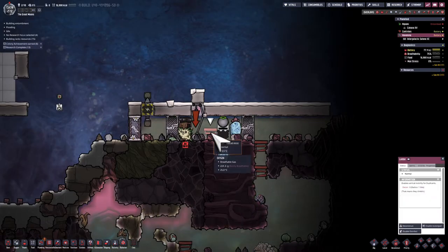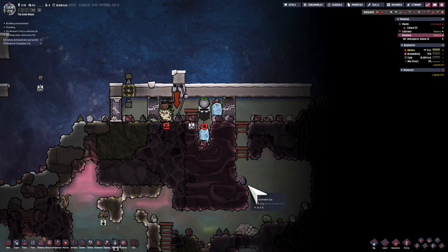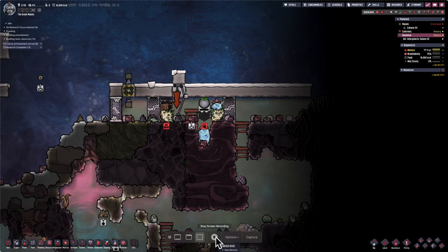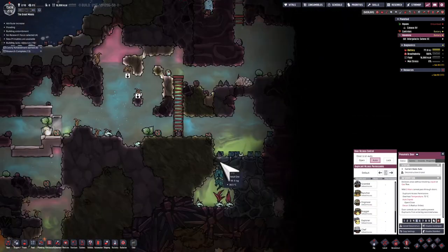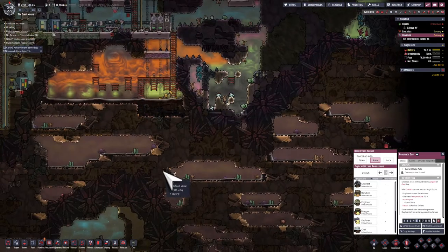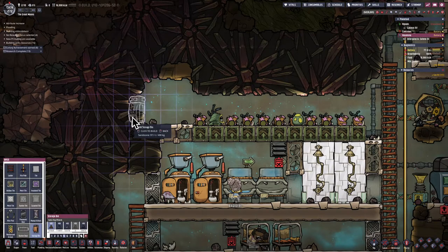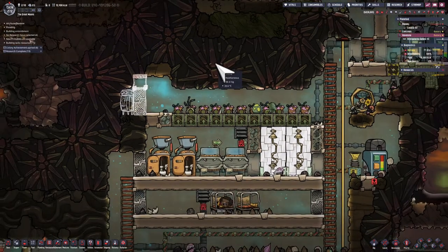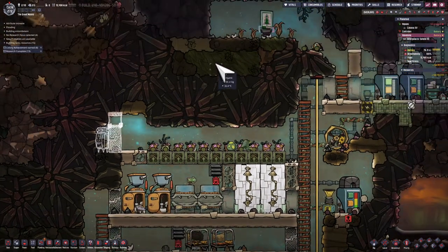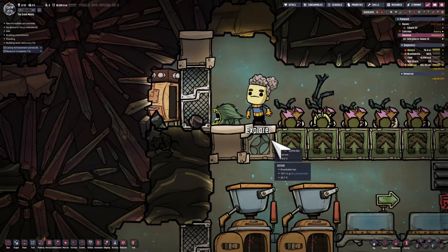The pips are cooperating — they've planted the second Wheezy Wart from left to right, so now I can destroy the ladder on the far left and get them to plant the third one. That didn't take too long — I've now gotten three Wheezy Warts. Might as well destroy the doors on the side, but this means the pips can go wild in my base. I've got a sportet plant and I do not want them to plant that, so I'm going to put it in a secure location behind a door, at very high priority so pips don't have access to it.